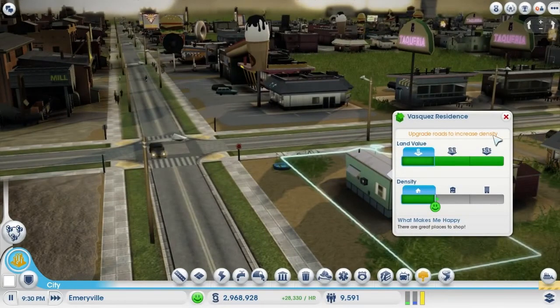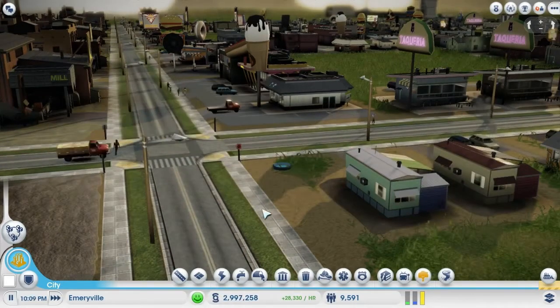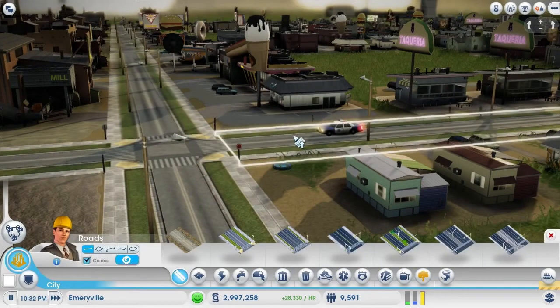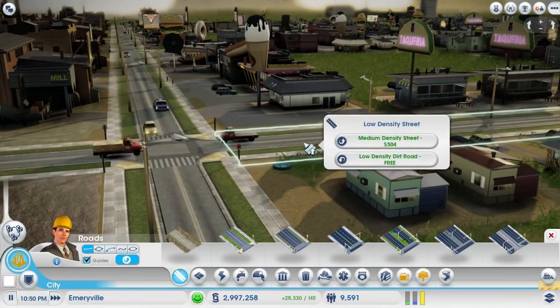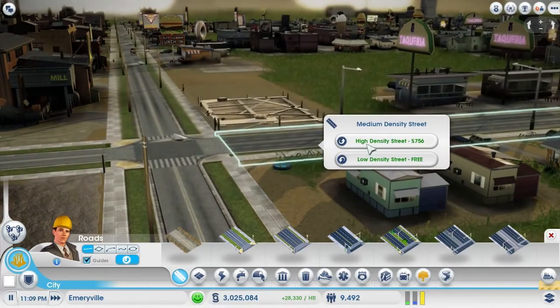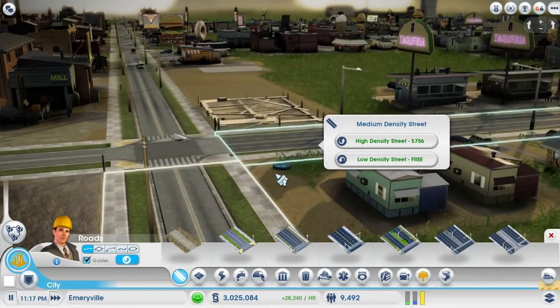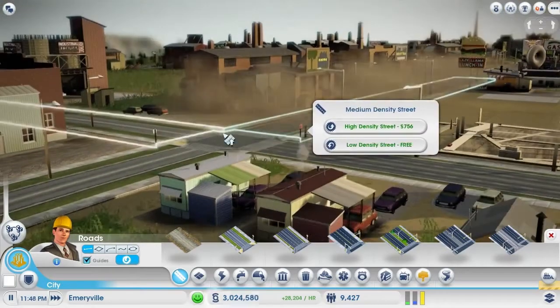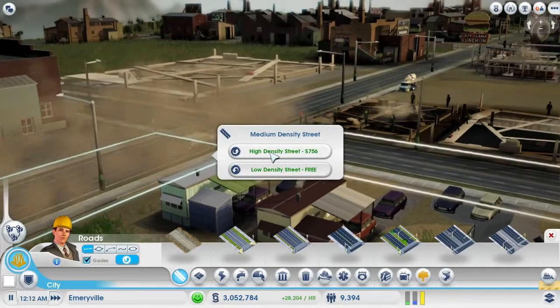Now I'm going to show you a little bit about the road upgrade tool. As you can see, this building is ready to go up in density, but it can't along this type of road that it's built on. So I'm going to go to my road palette, click on the road upgrade tool, click on the section of road that I want to upgrade, and then upgrade it. As you can see, the new construction on your higher density building begins immediately. I'm just going to speed this up so that we can see some of these buildings come in.